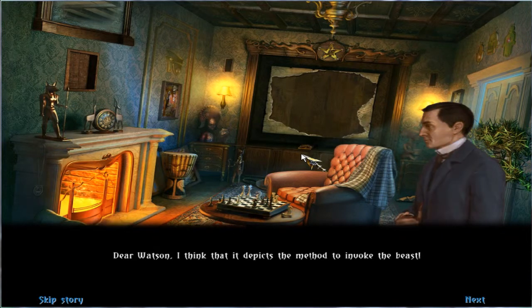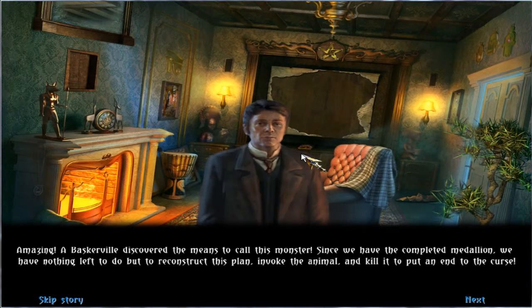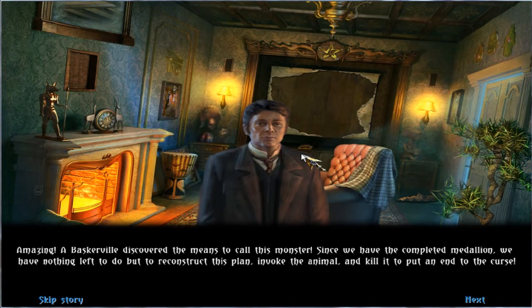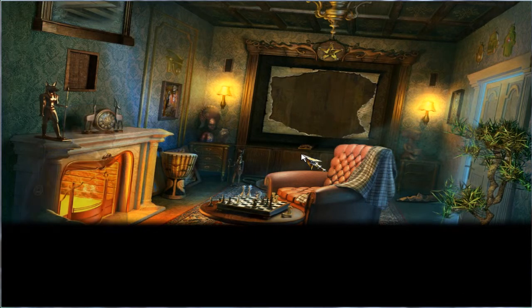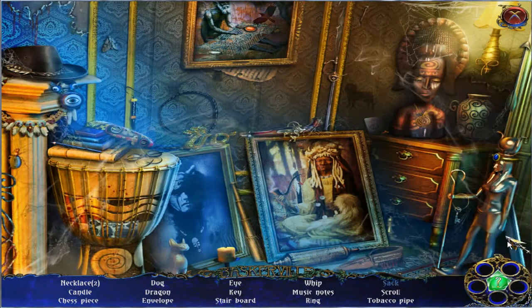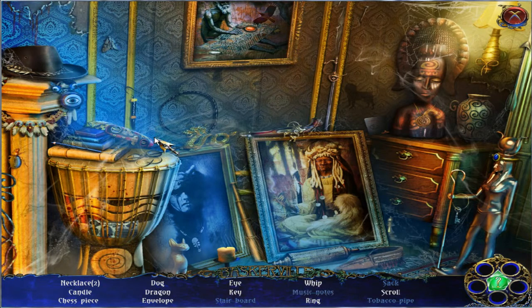Dear Watson, I think that it depicts the method to invoke the beast. Amazing. A Baskerville discovered the means to call this monster. Since we have the completed medallion, we have nothing left to do but to reconstruct this plan, invoke the animal, and kill it to put an end to the curse. Nothing could be easier. Indeed. Oh, now it shows up. Ugh. There it is. That is the one I needed — tobacco pipe. Give me that. Okay, now that was mean. I was... Ugh.